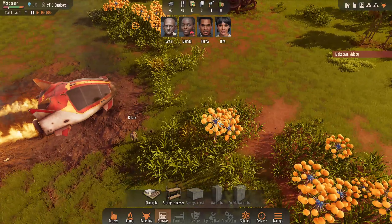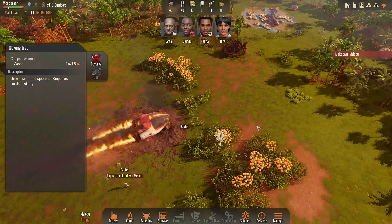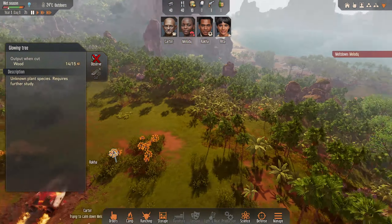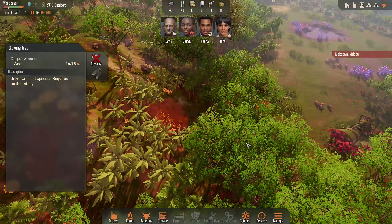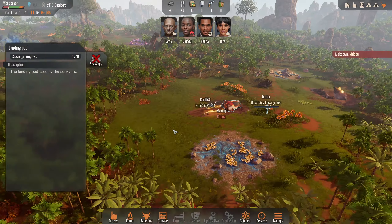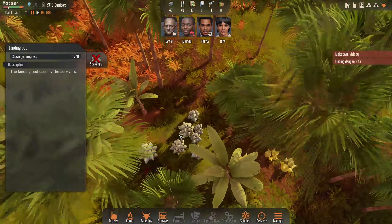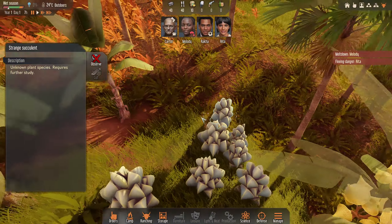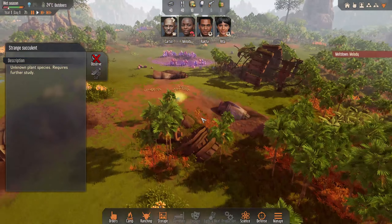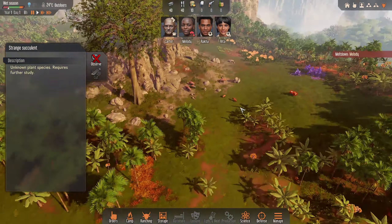Look at this - we've got some new plants. We're going to start by observing one of these. It does give wood, but I don't know if it gives something else - it looks like it gives a fruit of some kind. I'm going to play it slowly to watch that be observed and then we'll set scavenge on that one. I did see there's lots of new things. You see this strange succulent - we're going to observe that one. There's lots of wrecks, which is nice, and there's new animals. Check this out.